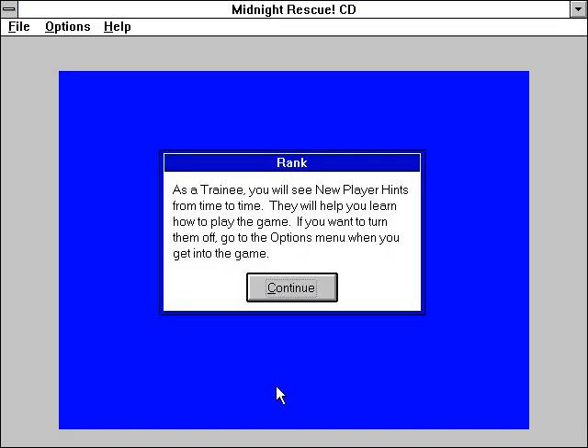As a trainee, you will see new player hints from time to time. They will help you learn how to play the game. If you want to turn them off, go to the Options menu when you get into the game.